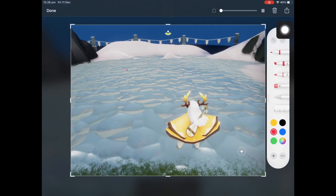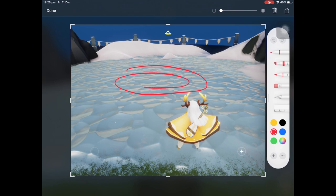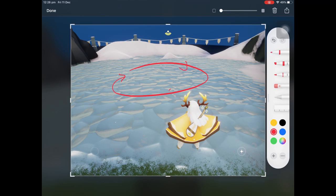Here's a diagram of the rough area where it's easiest to skate in a circle in home space. I usually skate clockwise so that I can just hold the joystick in the bottom left corner.